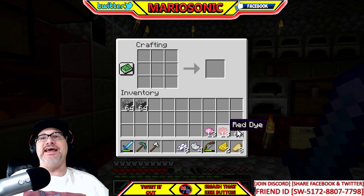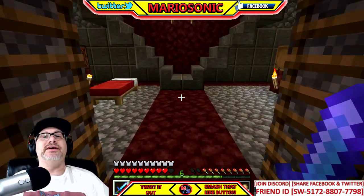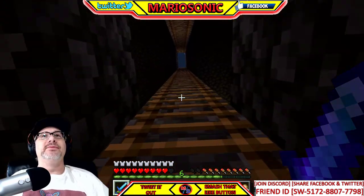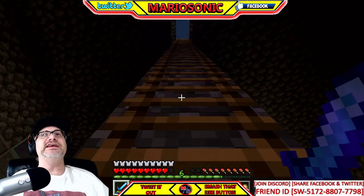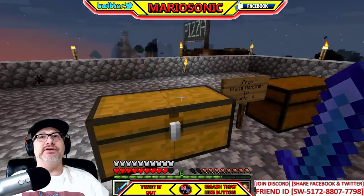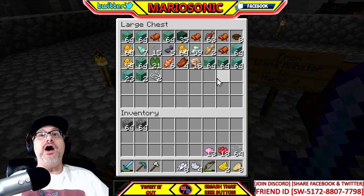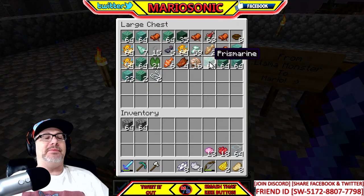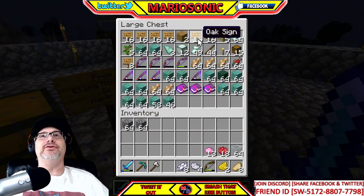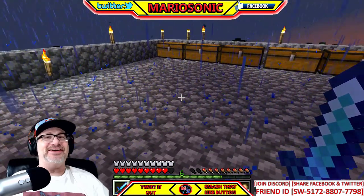We've got a whole bunch of dye now, plus a bunch of glass. Now, this isn't really part of the video, but I've got a crazy amount of cobblestone in this building — it's all over the place. Oh wow, there's a chest here from llama monster — thank you! A bunch of enchanting books, a lantern, and some oak slabs. Pretty cool!